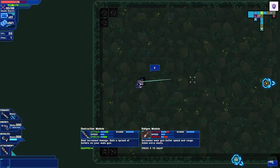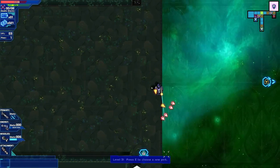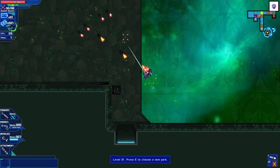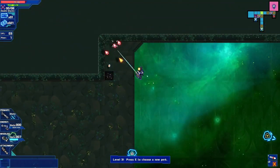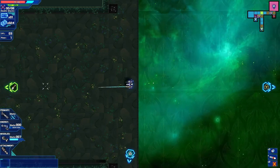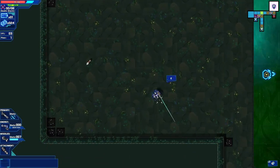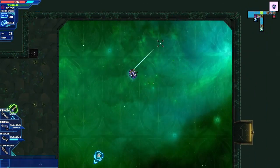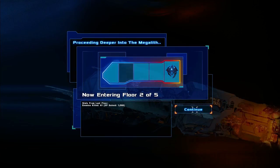I've lost some health, so it's okay. Bullet speed and range — adds extra shots — but it's worse than what I already have. Let's see if I can almost heal myself up here. Not quite fully. Let's level up — definitely increase my shields. I love having shields high up. Entering floor 2 out of 5.